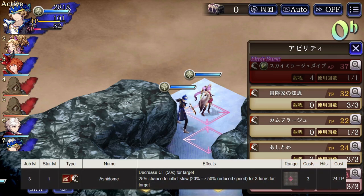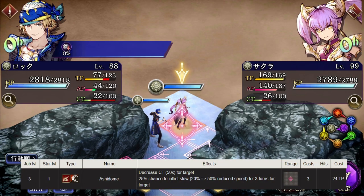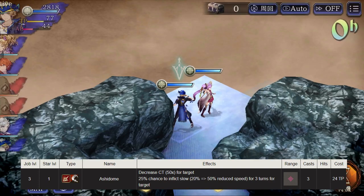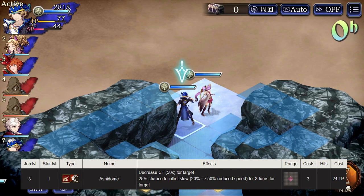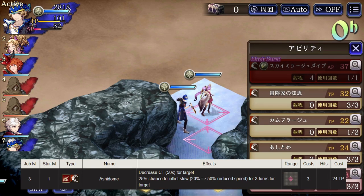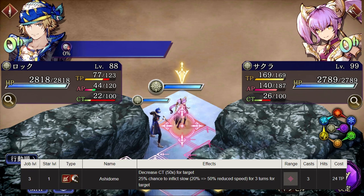On to the sub skills. First up is Ash Dome, which you'll actually see Locke use on auto partly because of the range, but really because he's out of AP and his other buffs are active. He'll use this TP debuff, decrease a target's CT, and it also has the chance to inflict slow on them.